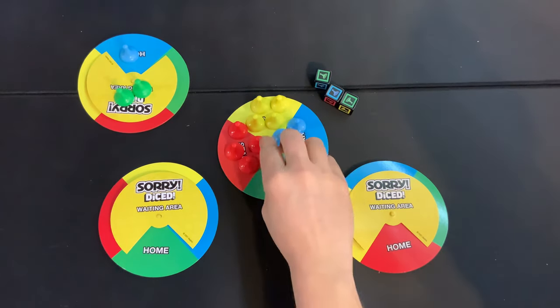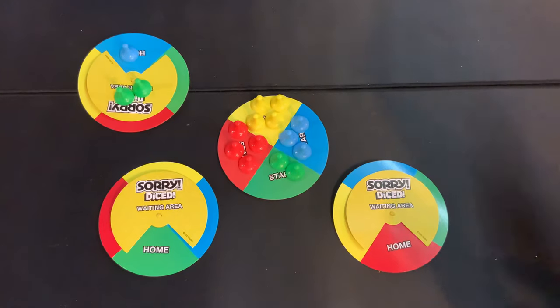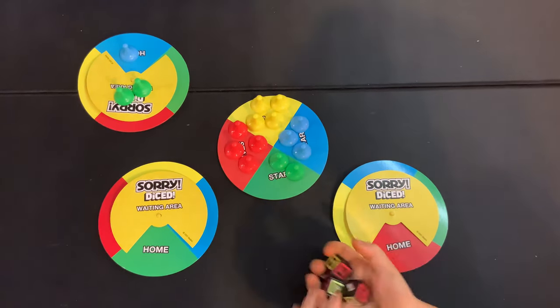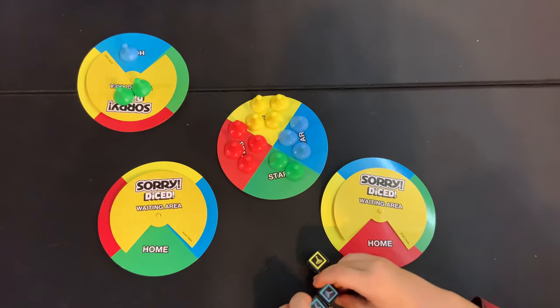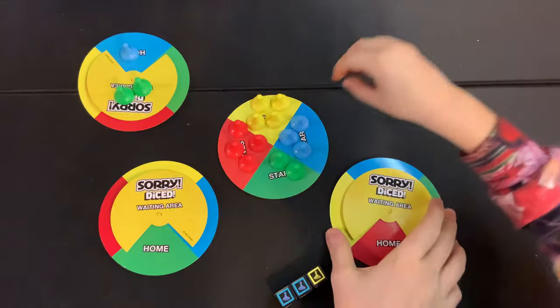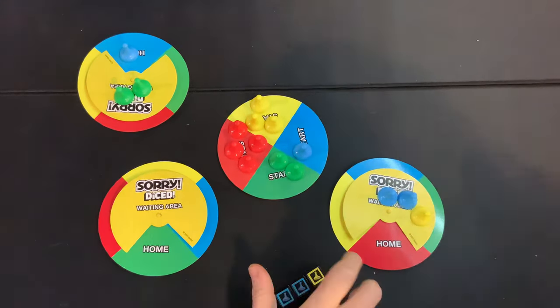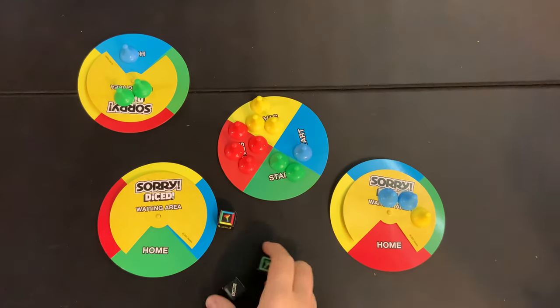Pass the dice to your brother — simple as that. Some turns might get more complicated eventually when you start being able to take pieces from other people. Two blues and a yellow — go ahead and grab. We haven't rolled any of the special things yet, and the waiting area is now filled.